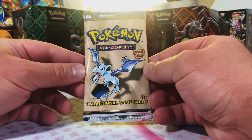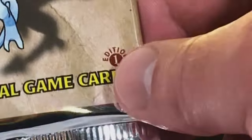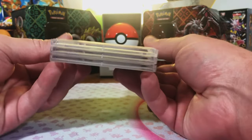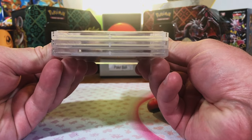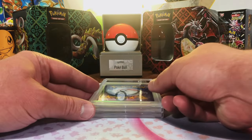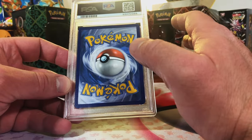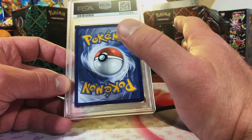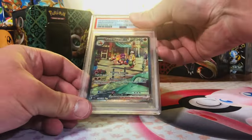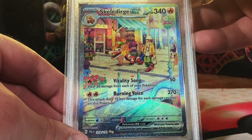Guess what — another heavy vintage pack, a first edition Fossil pack! We're ripping right into this. We also have a mini PSA grade reveal for you. Hey everybody, welcome to the channel. We got our cards back that were damaged from one of our recent PSA submissions. We're going to start off with the Skeledirge ex special illustration rare.